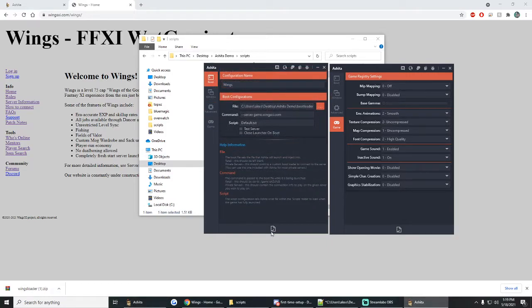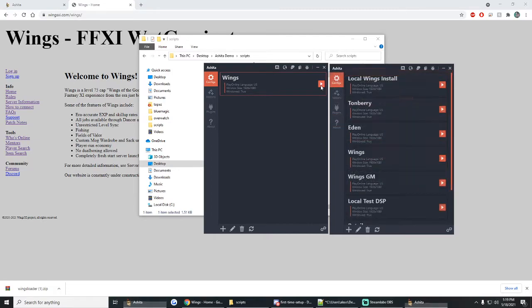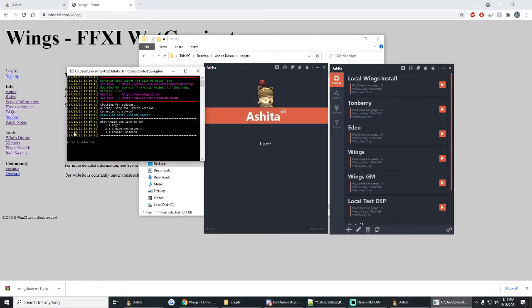That's all you need to do to make a new profile. Click the little save button at the bottom and you have a Wings login right here. And we can even show you — it boots up the bootloader just fine, and now you just enter your login information like you normally would and it'll boot up Wings for you.